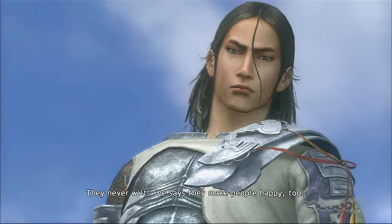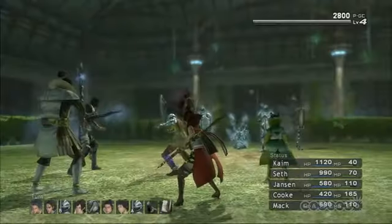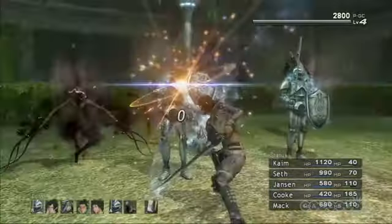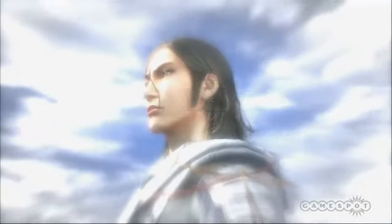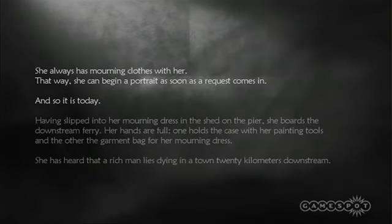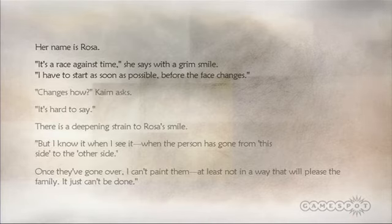Lost Odyssey doesn't reinvent the wheel, and its main story is pretty standard for the genre. What makes it unique is its fantastic characters. The game's hero is Kaim, an immortal who has lost his memory, and he's joined by several other immortals as well as some mere mortals. As the game progresses and you chase after the main villain, Kaim unlocks memories, which appear on the screen as text, accompanied by some lovely visuals and music. The stories that come from these memories are terrific, and they flesh out Kaim's character really well, which is a good thing since he doesn't talk much for the first half of the game.